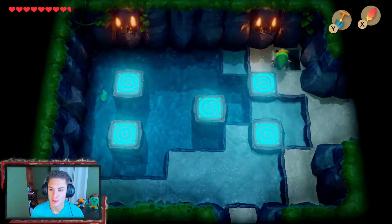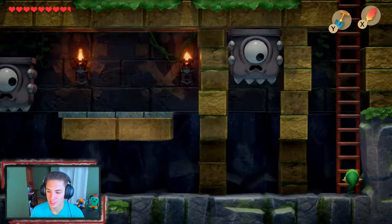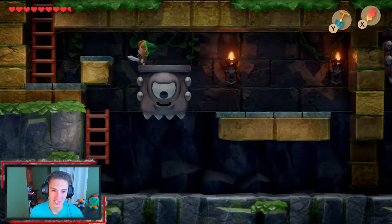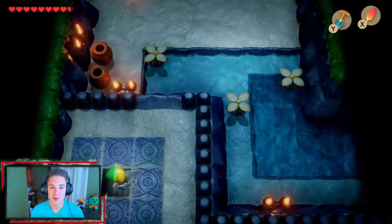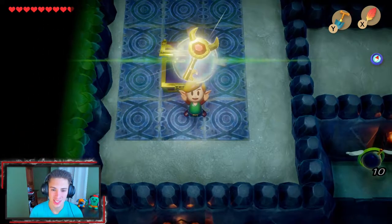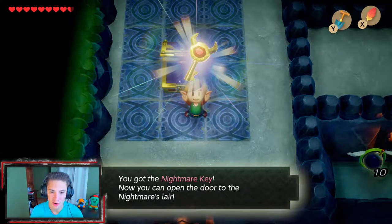We make our way forward and there are Thwomp-looking things — Legend of Zelda thwomps instead of Mario thwomps, which is hilarious. We climb a ladder and make our way to a new area. Walking down a little bit we get a chest and inside we got the nightmare key! So now we can actually go take on the boss whenever we are ready.